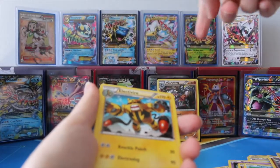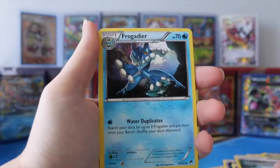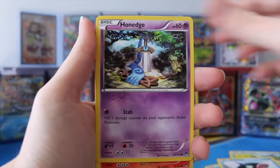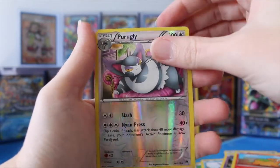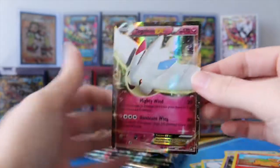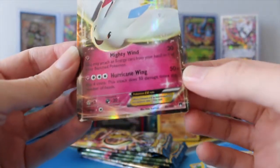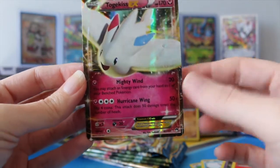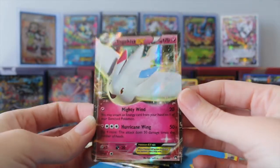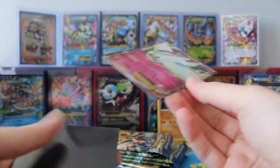This is either going to be luck or a jinx given the awesome pulls I've had recently. We have Ducklett, Timpole, Shellder, Honedge, Nummel. Our Reverse is a Purugly. And oh! Togekiss — nice. I do have this card. It's a little weird cut. The edge on this side and the bottom is a little bit off. I'm hoping that this section isn't going to be like that.